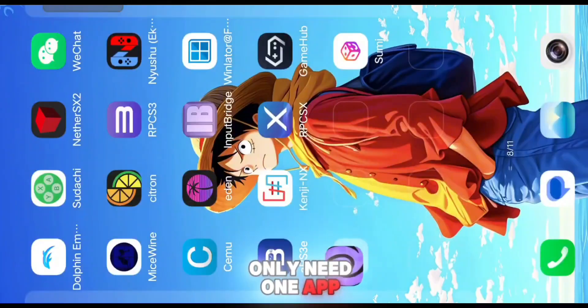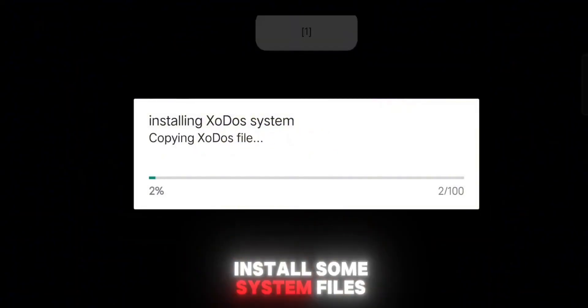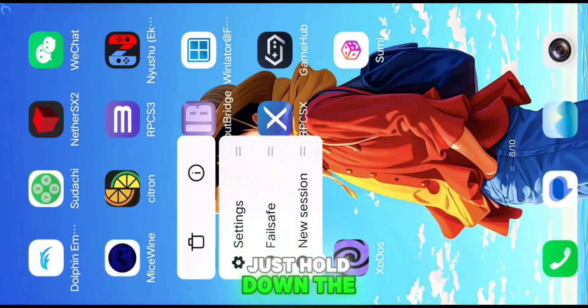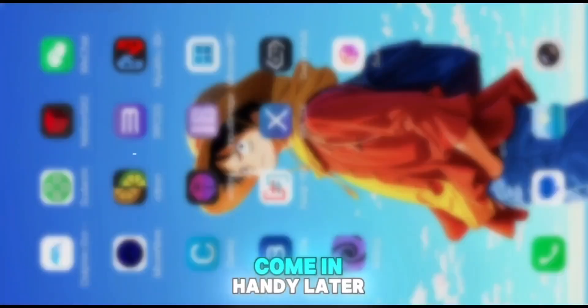The best part? You only need one app. Just download and open ExoDoos. The first time you open it, accept the notification and give storage access when asked — this allows it to install some system files. Once that's done, the app might close by itself. That's normal. Don't worry. Just hold down the app icon, go to App Info, and enable Display Over Other Apps. This unlocks a floating menu feature that'll come in handy later.